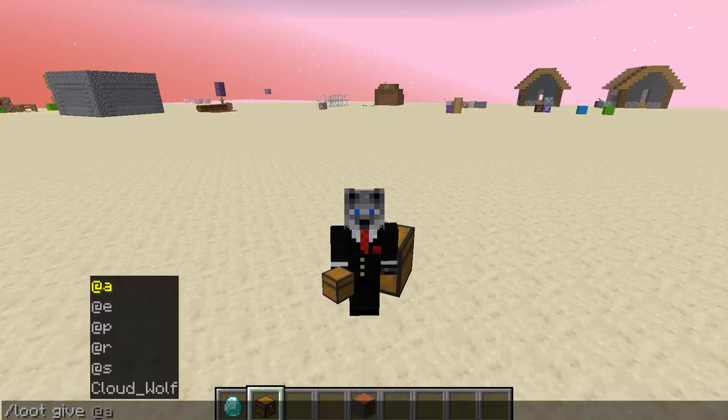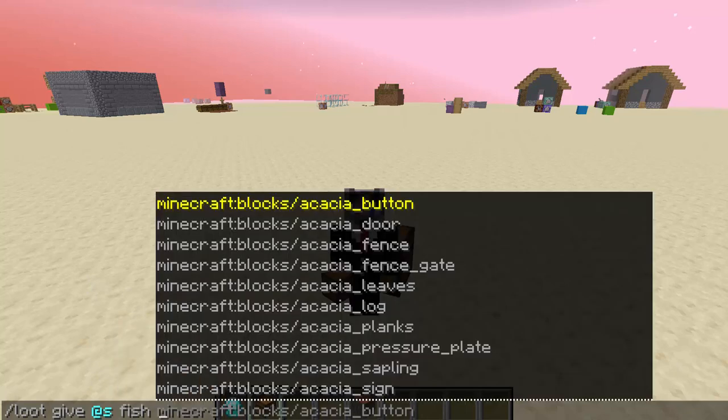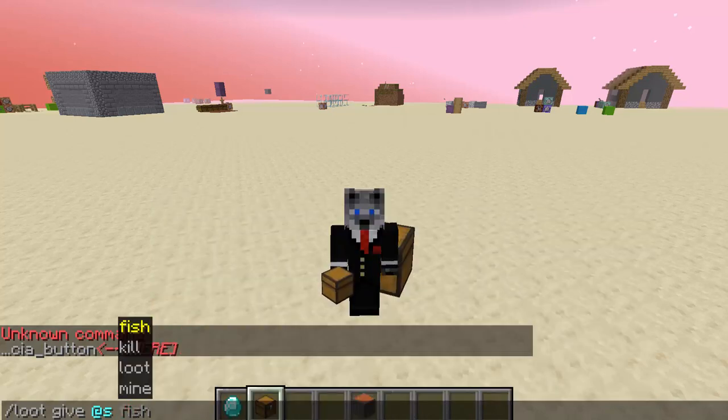So let's go with loot give @s. This will give me something, and I can give myself fish and acacia button. It probably has a bug because I can't fish and acacia button. Fish is a special one — I wouldn't use that for most cases. Mainly I would use kill, loot, or mine.